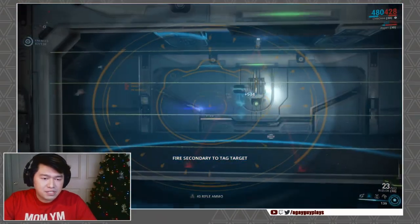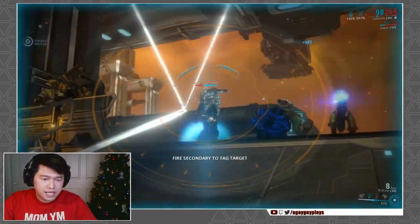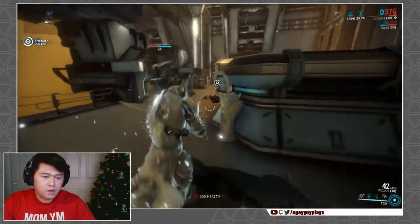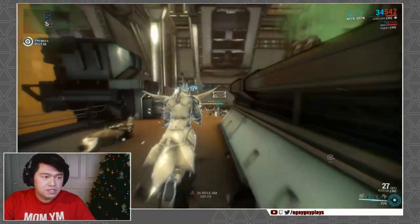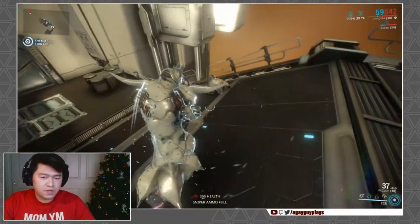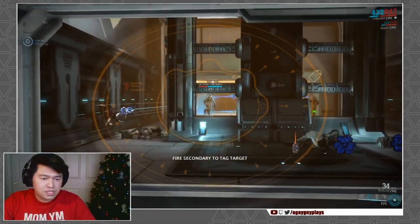Between the two, I actually prefer the Buzlok a little bit better — there's nothing you have to do to set it up or position yourself. All you have to do is hit a target, and as long as they're not completely blocked by terrain, it's not half bad. I'm actually a big fan of the scoped-in view on this weapon — it lets you sort out what's going on in the battlefield a bit better, even if scoping doesn't dramatically increase accuracy.